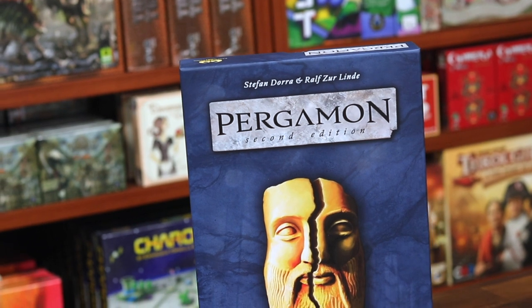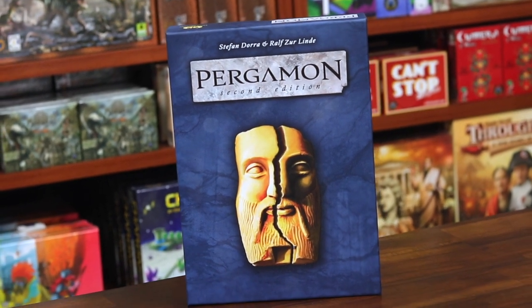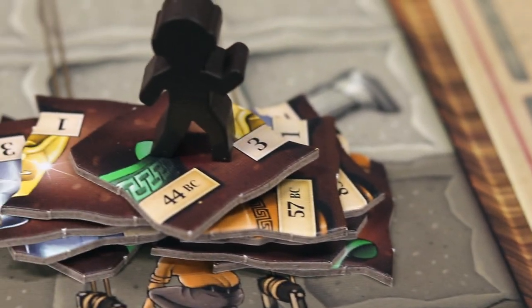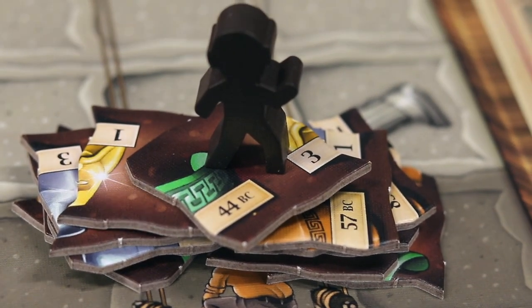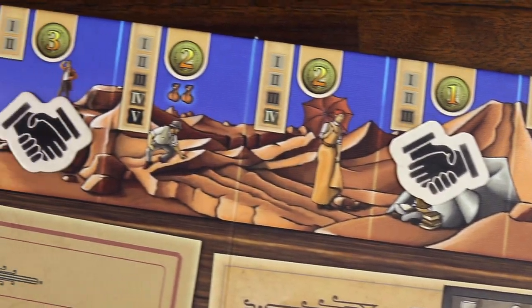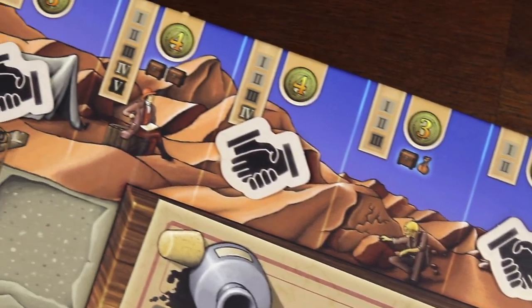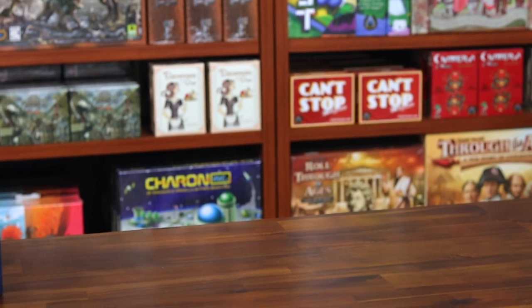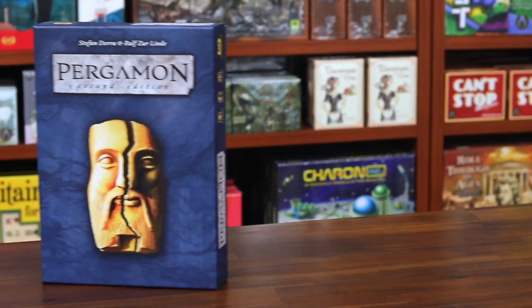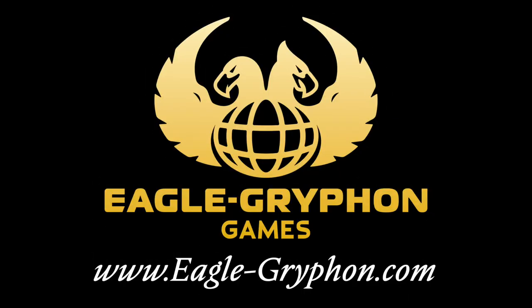And that's how to play Pergamon 2nd Edition. There are some additional rules for a special two-player variant using the Tomb Raider, and a brand new variant called Antiquities Trading, which allows players to buy or sell their artifact tiles to each other. For more information on this game and other Eagle Griffin titles, see the description of this video or check out the website at www.eagle-griffin.com.